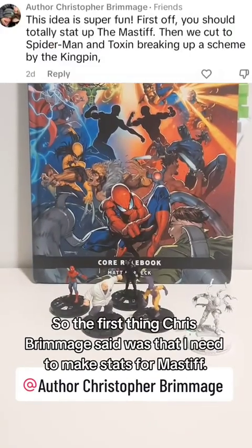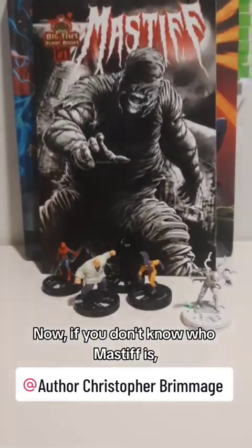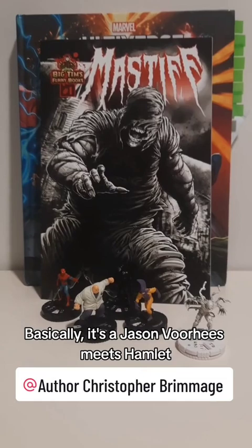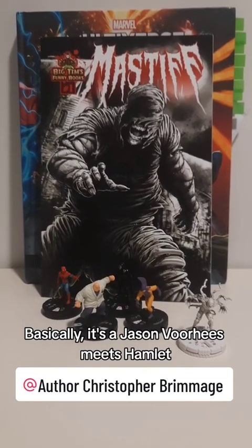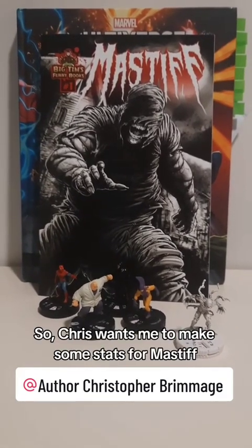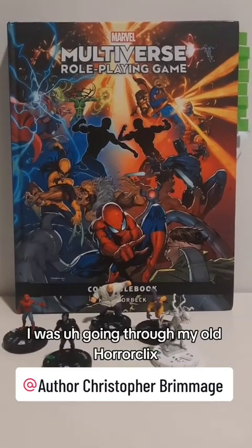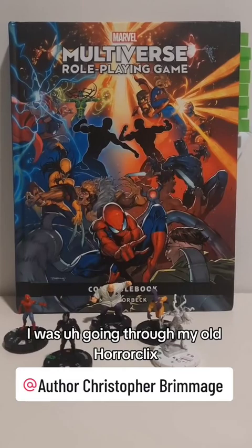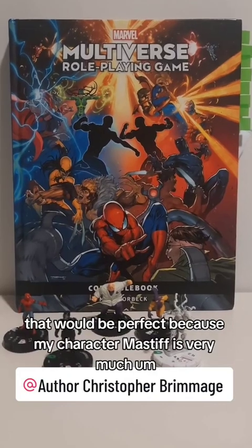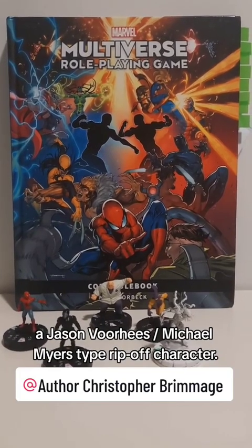The first thing Chris Brimage said was that I need to make stats for Mastiff. If you don't know who Mastiff is, Mastiff is my comic book that I've just released. It's a horror comic — basically Jason Voorhees meets Hamlet. I was going through my old horror clicks because I was pretty sure I had a Jason Voorhees horror click that would be perfect, since my character Mastiff is very much a Jason Voorhees, Michael Myers type ripoff character.